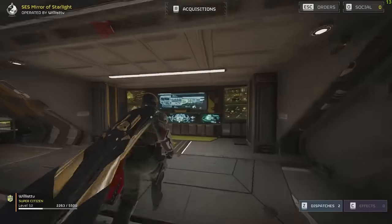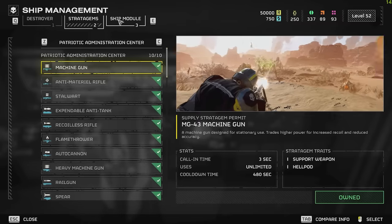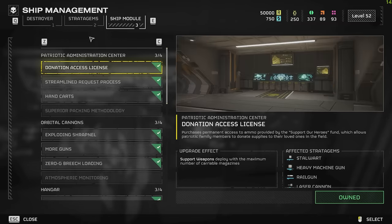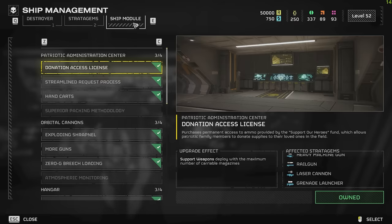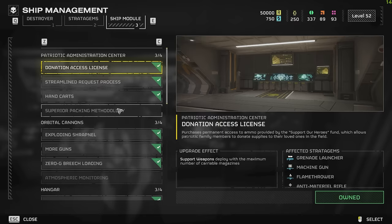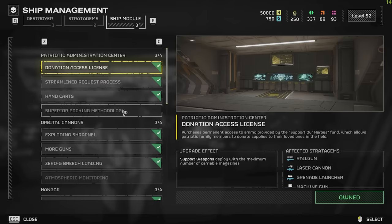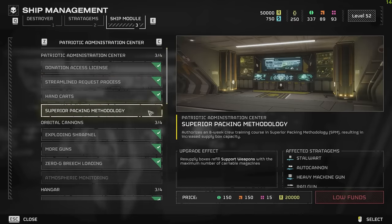Let's take a look at the new ship upgrades, which they sneakily slid into the game. I've actually got all the ship upgrades and all of the stratagems. When I logged in this morning and saw they added new ones, I was like, goddammit — how much are they going to cost? It looks like they've added one extra for each of the compartments of the ship. Here's the first one: the Patriotic Administrative Center — we've got the Superior Hacking Methodology.